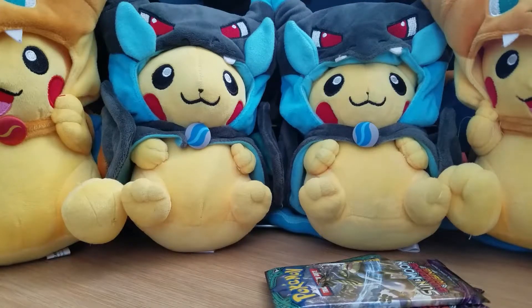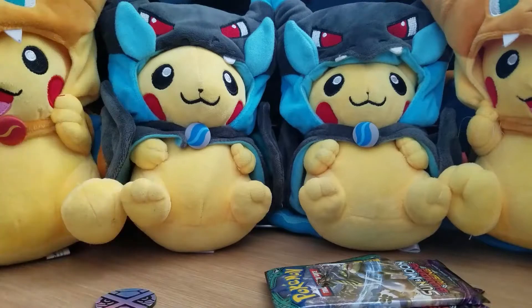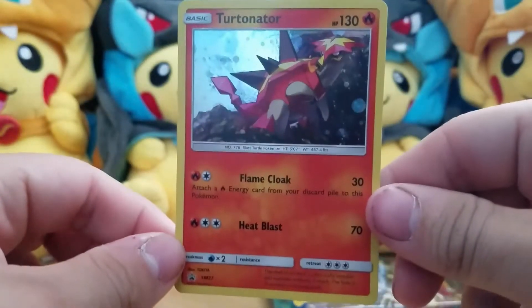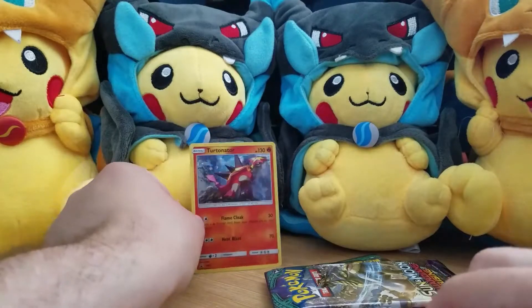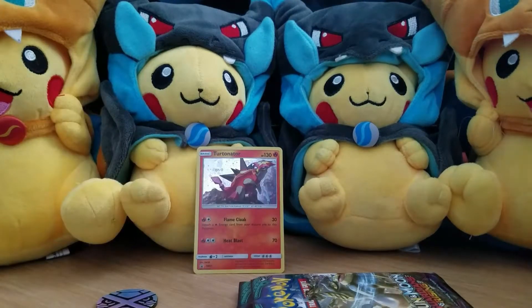So what are we getting? We get a Metagross coin — I remember when this was exclusive to the Metagross collection, I guess not anymore. Whatever, thanks for making me waste fifty dollars for a coin. And what else do we get? There's a Turtonator promo — that's really bad and unplayable — but that's not what we're here for.